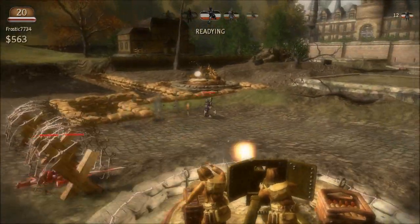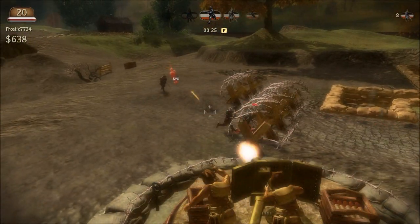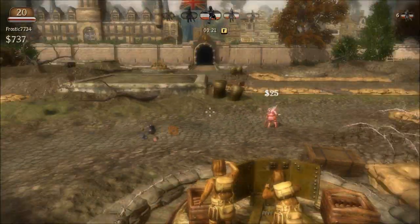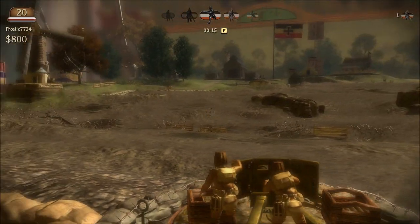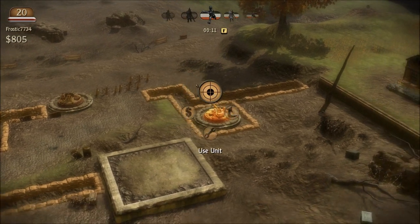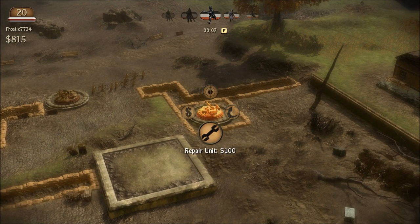Those guys just went right through that. I can't shoot those guys right there — my machine gun won't aim low enough. But this thing is a lot more powerful since I upgraded it. You can also repair towers if they take damage, or sell them if you need money or want to open up the spot for something else.